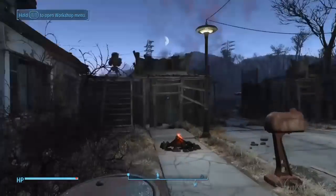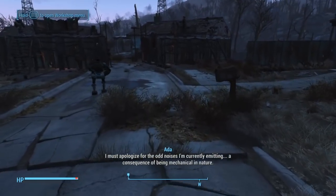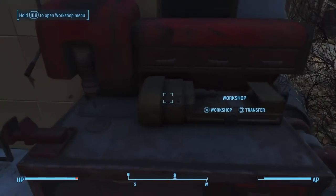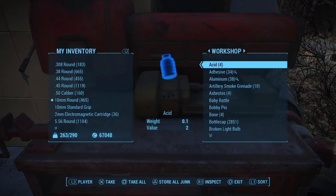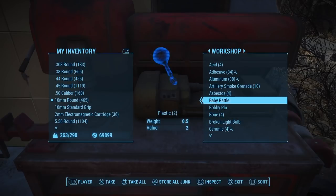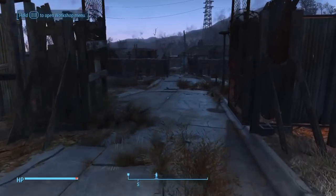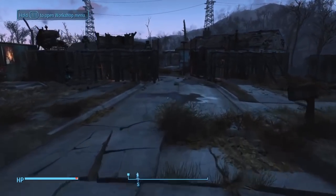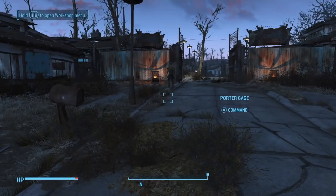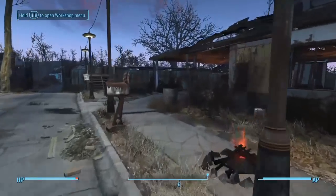Another thing you need to know — which I didn't know at first — is that when you do it, it'll show that your caps are going up, but they're not going to go directly into your inventory. To get the caps, you actually have to go to the workshop, press square, go down, and take the caps that you got from duplicating the stores. Also, do not duplicate over 50,000 caps, because if you duplicate over 50,000 caps it messes up — when you take it out of the workshop it does not go into your inventory and it disappears.